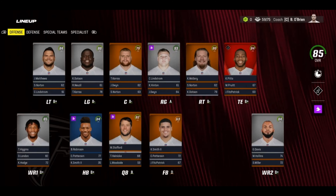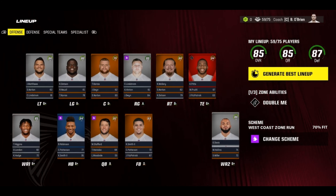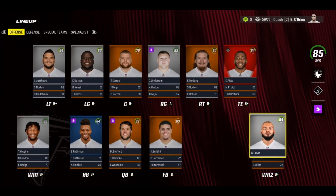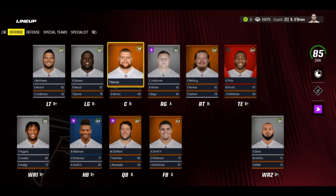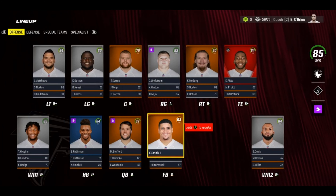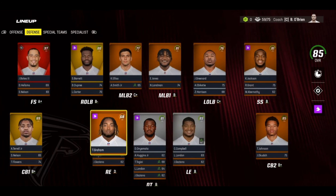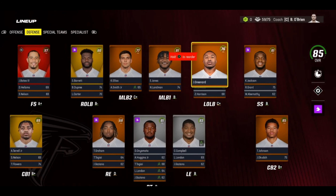Alright, checking out the offense - it is improved to an 85 overall, up from an 80 overall to begin with. The defense is at 83, so we improved by five on offense and four on defense. Overall the team is an 85 overall - very much improved. We got a solid wide receiver two in Gabe Davis, wide receiver one Tee Higgins, new quarterback, new left guard and center. I'm looking forward to seeing how this offense does this season - I think it can definitely win the Super Bowl.